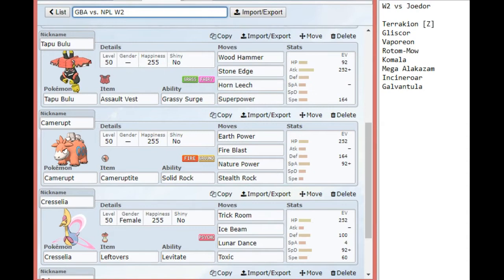After that we have our Assault Vest Tapu Bulu. I had a lot of annoying times trying to capture a good Tapu Bulu with a good nature, but fortunately several people on Twitter were able to help me out with getting good natures. Assault Vest here is to not only allow me to take a hit or two from Mega Alakazam — it'll stop Galvantula from being able to two-shot me very easily with something like Bug Buzz, and Vaporeon with Ice Beam or Rotom Mow with a Hidden Power, maybe even Hidden Power Poison, isn't going to be able to one-shot me. Horn Leech is just there for the overall longevity.